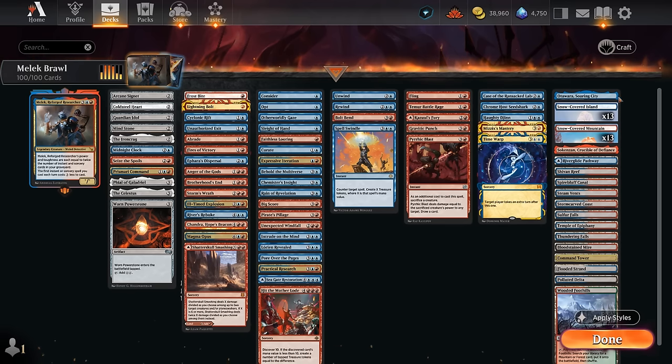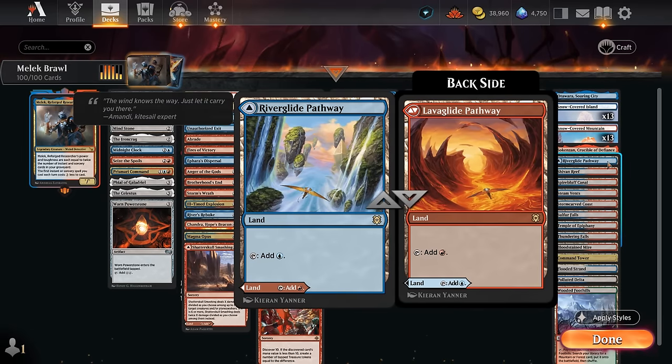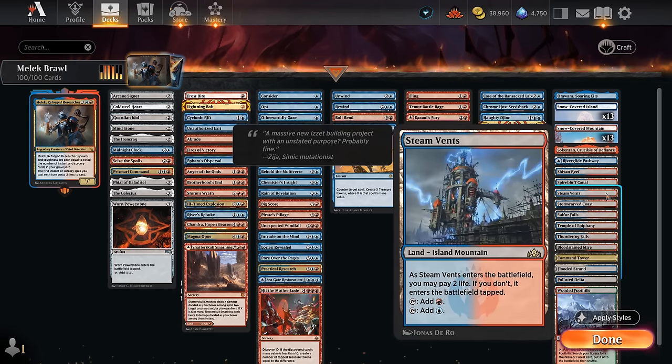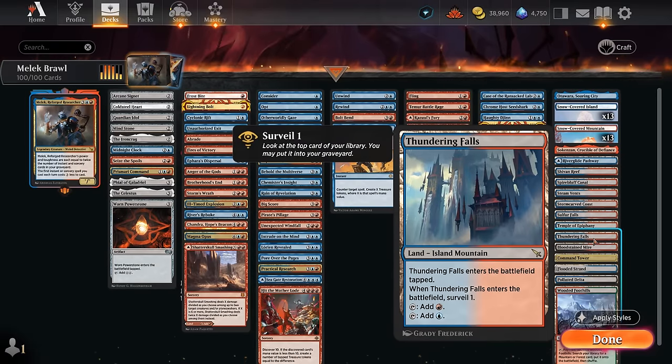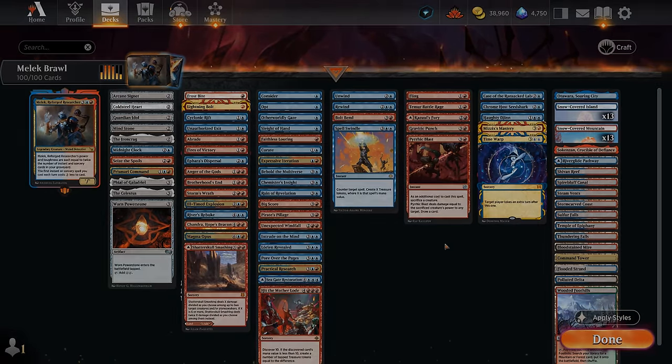For the mana base, I kept things very simple: lots of untapped lands, the channel lands for a bit of added utility, and then lots of dual lands — most of them entering untapped even later in the game. We've got a few fetch lands to fetch up our basics or to find either Steam Vents or the new Thundering Falls, which lets us surveil one when it enters. So yeah, that's our deck — now let's jump into some games and see how it does.